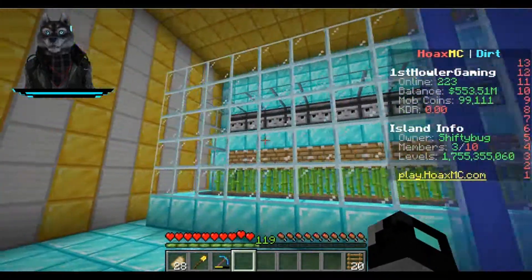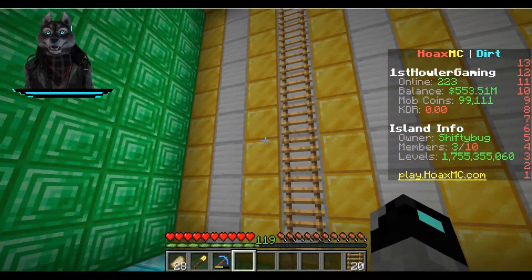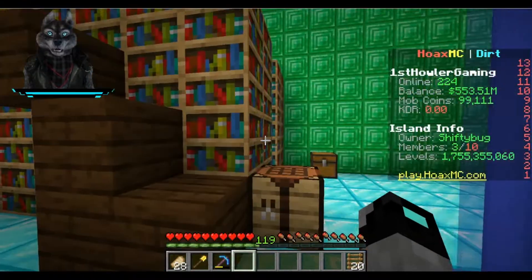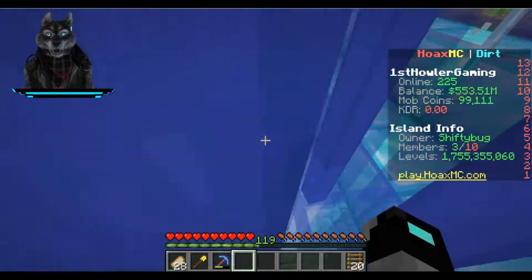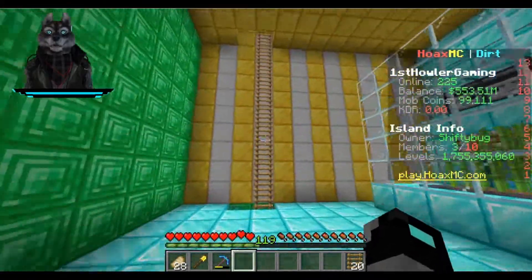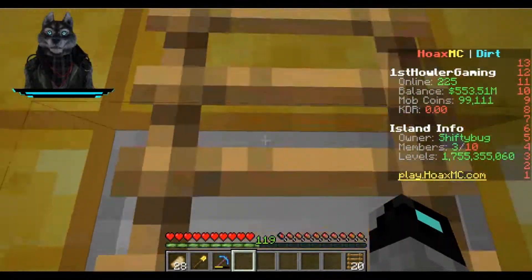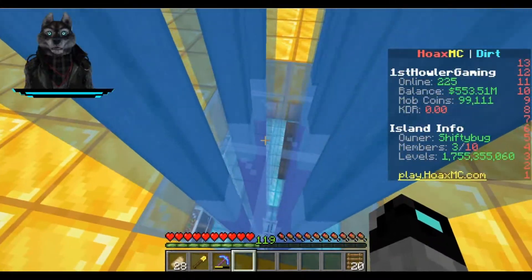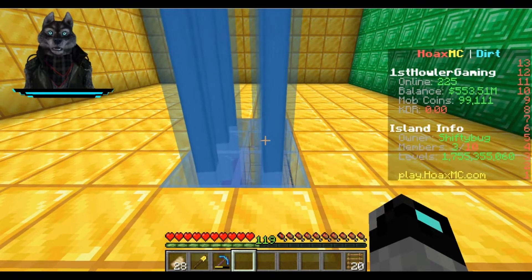I did some new decorations on the sides — gold and iron blocks — because it looks cool. Different patterns for a different floor. And with this one, blue stained glass to give it the blue color. Each color represents a different room. The fifth floor.